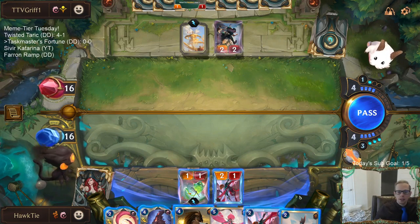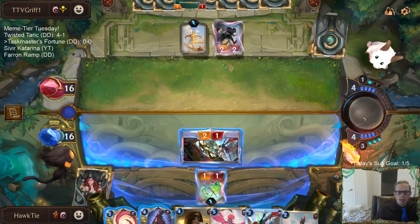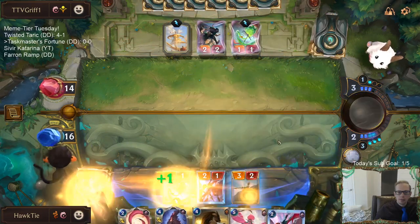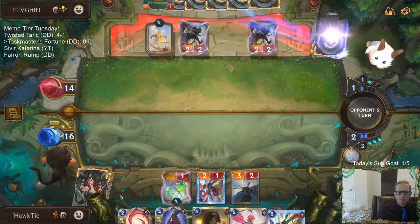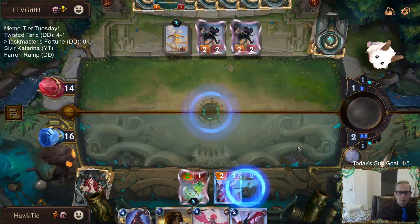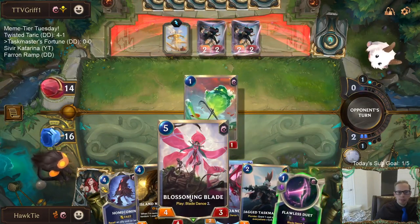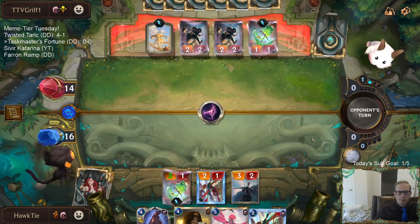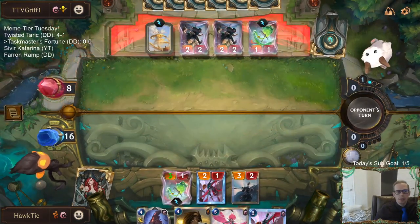I wish I had the Taskmaster a little bit earlier. Let's go ahead and attack - they're not blocking. That allows me to plunder again, so we attack with two 3/1s. Blossoming blade next round puts in two more 3/1s. Those are real threats - you can't sit there and take 3/1s all day.